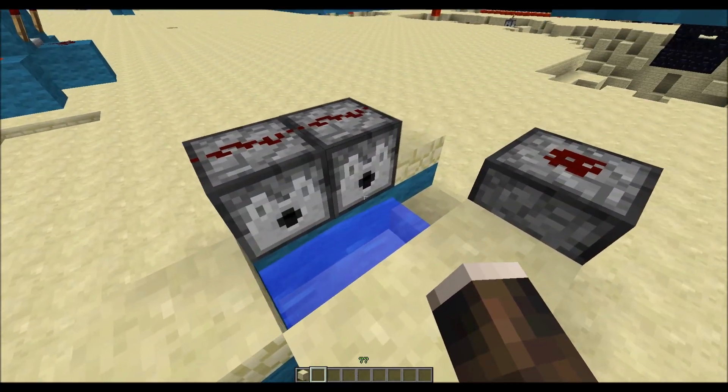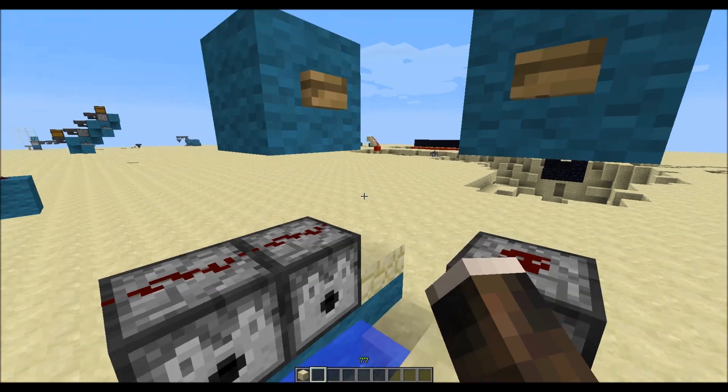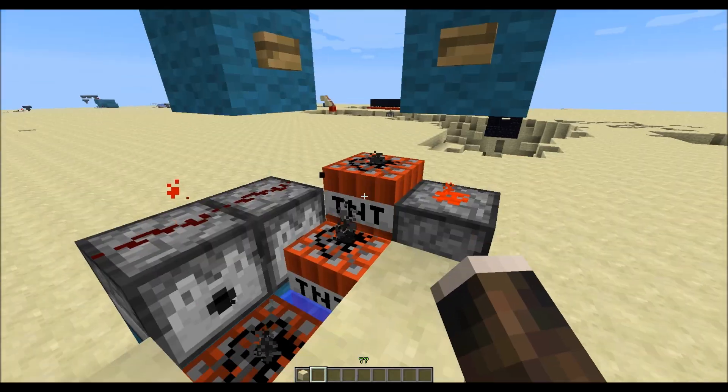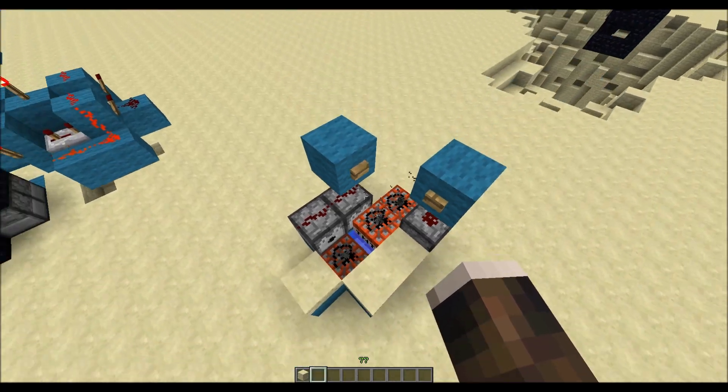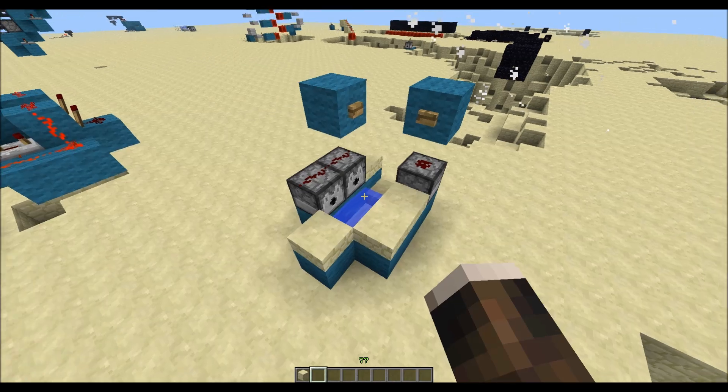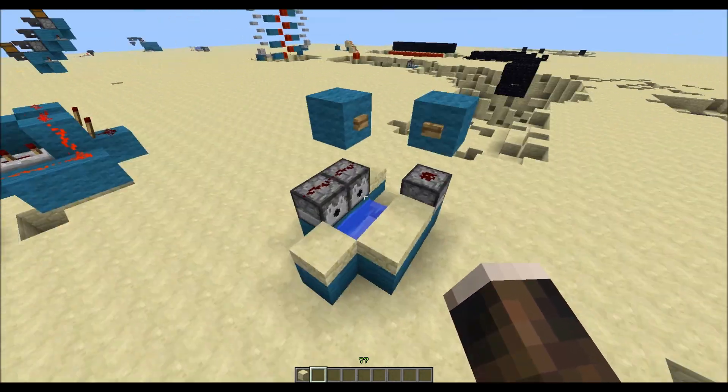You can also shoot primed TNT now with dispensers, which enables things like this. Now you can make those contraptions much bigger, much more convenient.